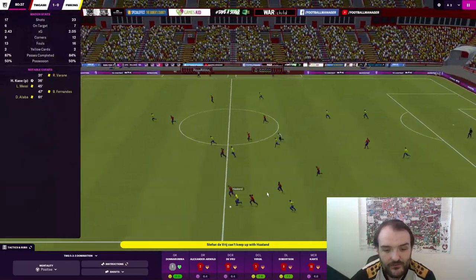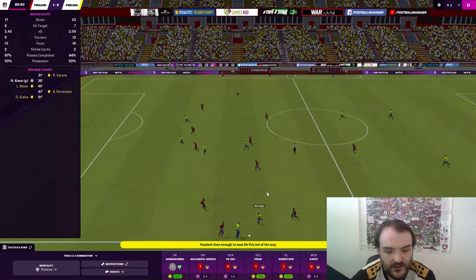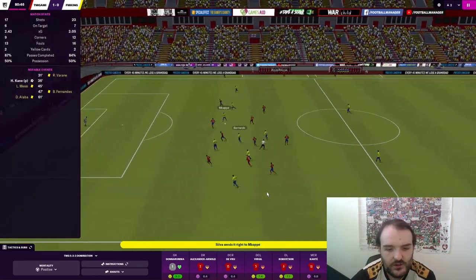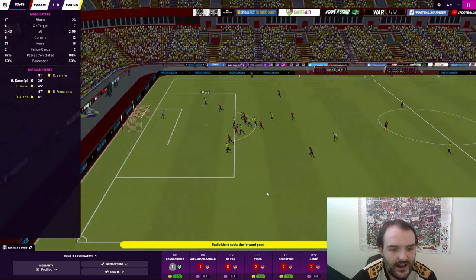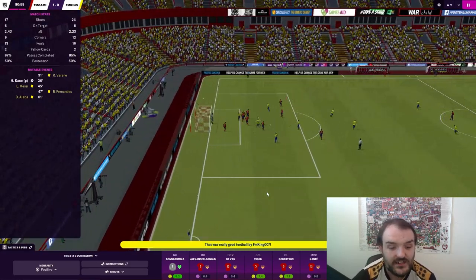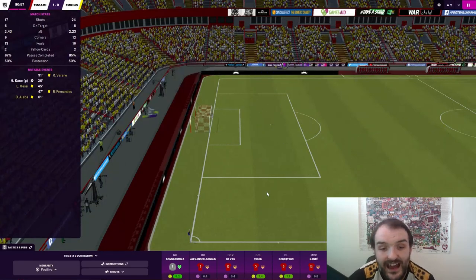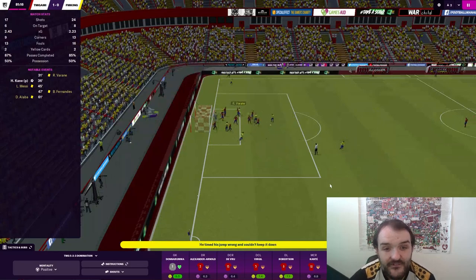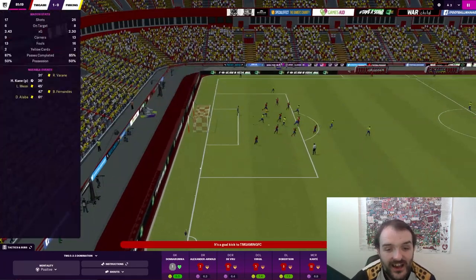FM King with the ball once again. Haaland coming forward, back to Salah, who plays it centrally to Théo, to Ward-Prowse, to Bernardo, Mbappé, Mané's in space — and Donnarumma with another great save. Donnarumma on an 8.2... 8.5 now — the highest I've ever seen for a goalkeeper on FM.